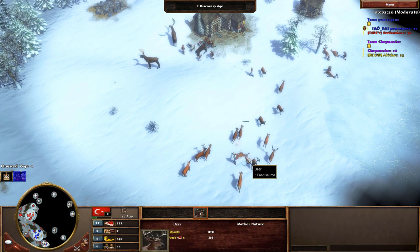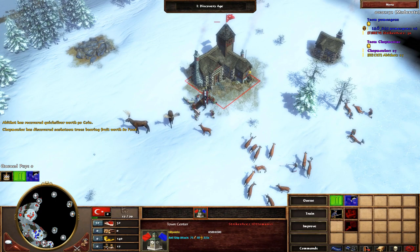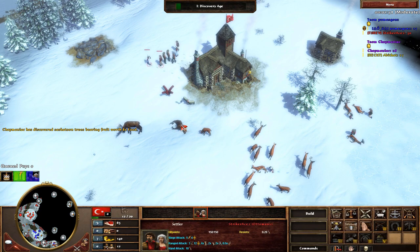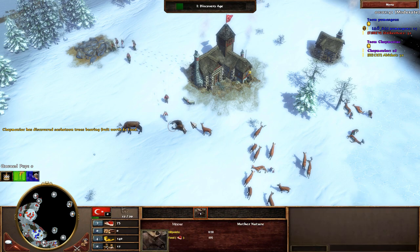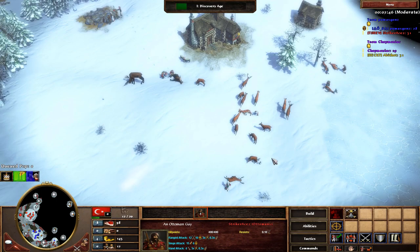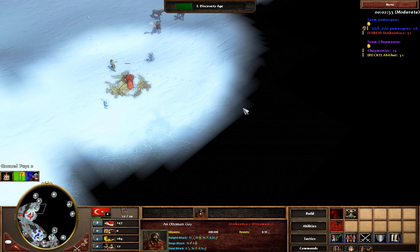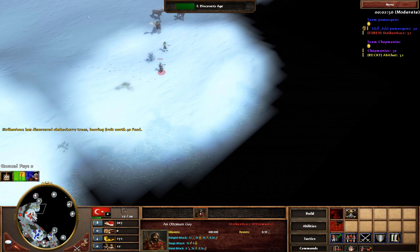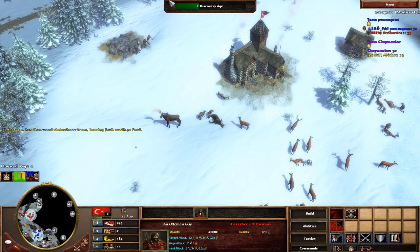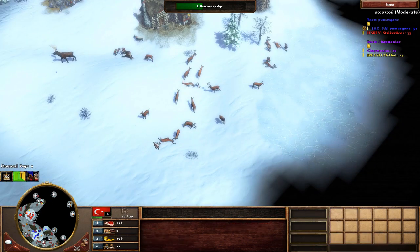Nice huge herd here, man. Nothing really excites me even more than that. We're going to go for the 500 food. We have a lot of coin already. We're going to start working straight at it — get the coin after we get enough for the age up. I'll start working on getting coin to get those Mamluks in. Dutch and Otto's, one of them's got to be getting Abbas guns or Skirms, and the Mamluks will deal with that just like they did in the Portuguese game. That's going to be the game plan.